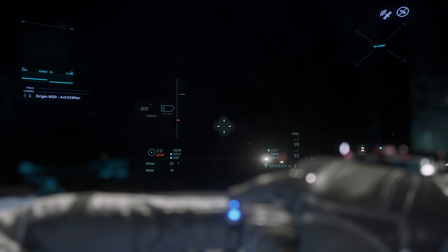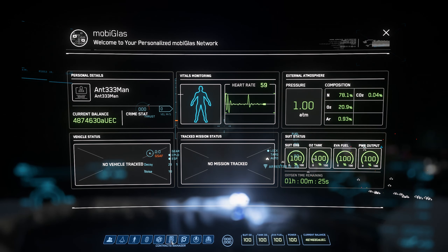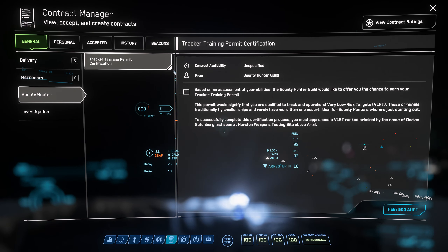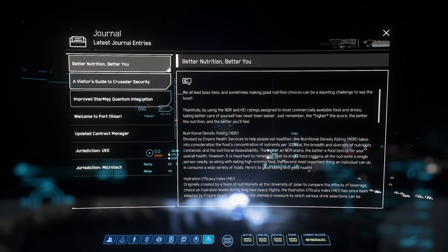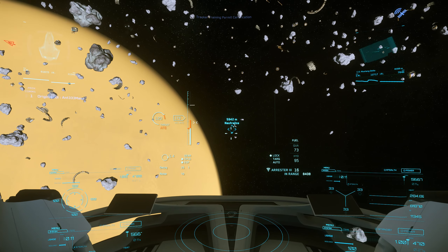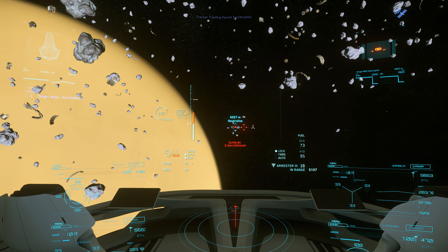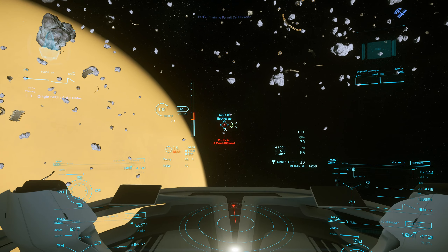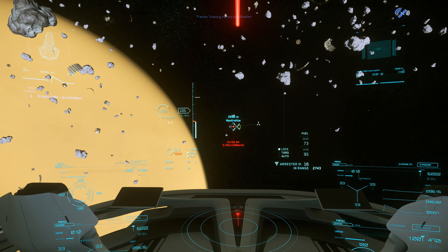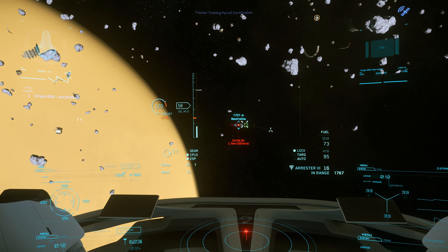Another pretty annoying bug is that they still seem to be having issues with persistence and the new reputation system. You're supposed to be able to keep your reputation with groups like the bounty hunting orgs and whatever certifications you complete with them, but I had definitely completed my very low risk target tracking certification in 3.12 before, and it seems like you're still going to have to redo all of these certifications with every reset. At least they actually show up now and are available to do, because before that was a problem — if you did an account reset you just wouldn't have access to them at all.